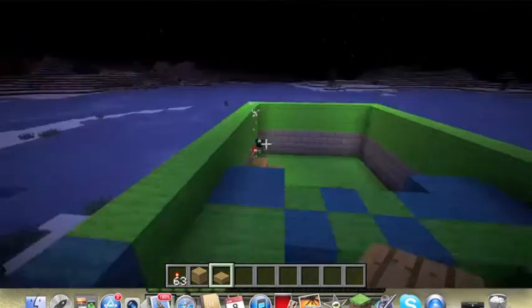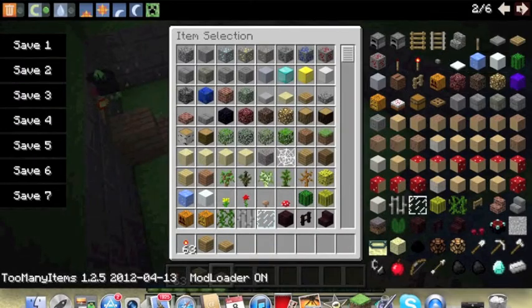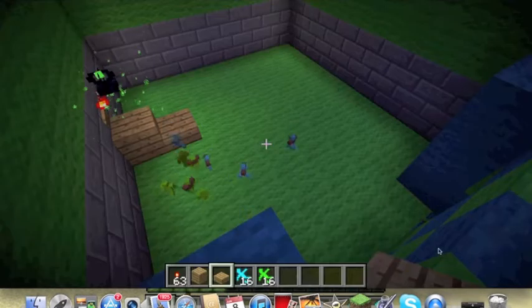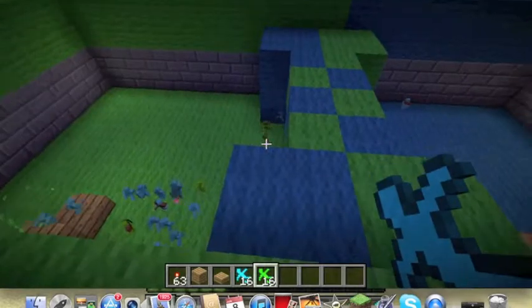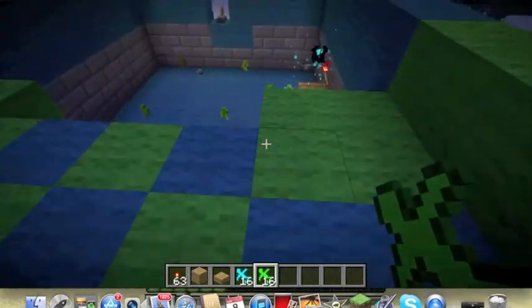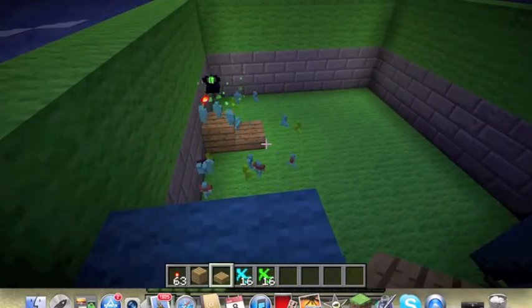So it looks like the blue team's winning. I'll speed this up a little by spawning some regular soldiers — put the blue on the green side, and put green on the blue side, see what happens. I thought blue was gonna win from the beginning.